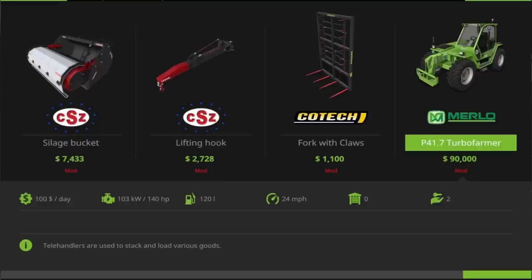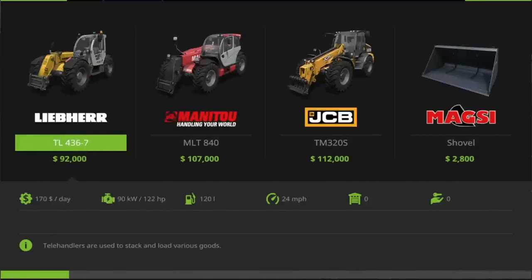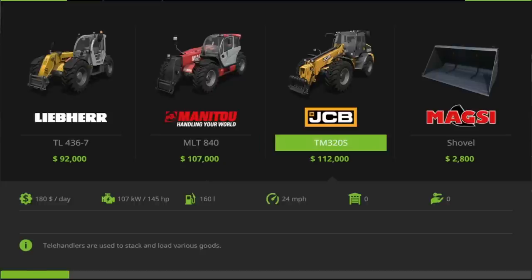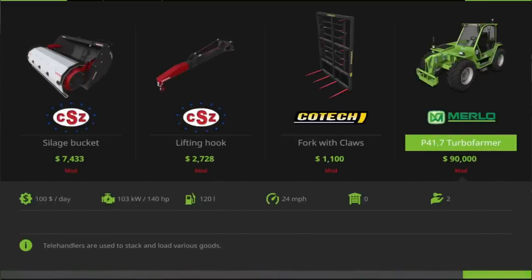It's a 140 horsepower machine. When you think of the price — 90,000 — that's Liebherr territory, but less than the Liebherr. So it's the cheapest one available in-game if you download and install it, and that only has 122 horsepower. The Manitou is 107,000 and it's got 141 horsepower, so it's in the Manitou area for horsepower but 17,000 cheaper to buy. It's only 5 horsepower off the JCB, which is 112,000 to buy. So, very very reasonably priced. I also found one for sale secondhand online for, including VAT, 90,748 pounds — so that price is almost spot on for what they actually cost. Hats off to ARM Team, good job on that.